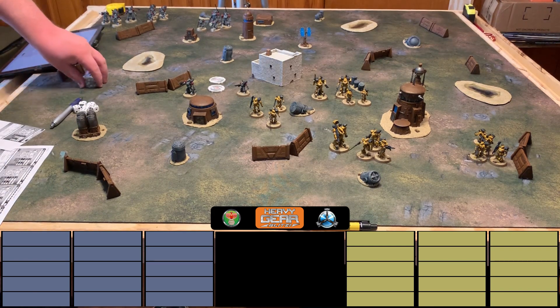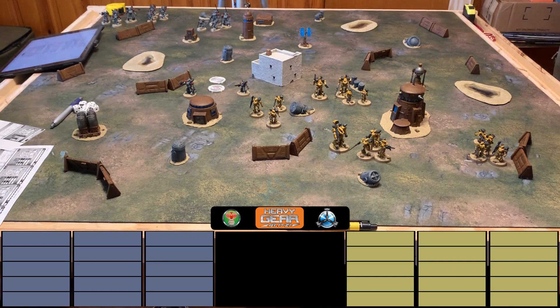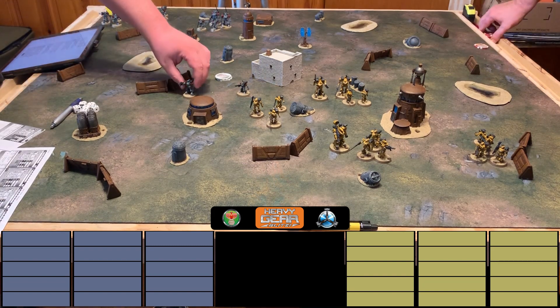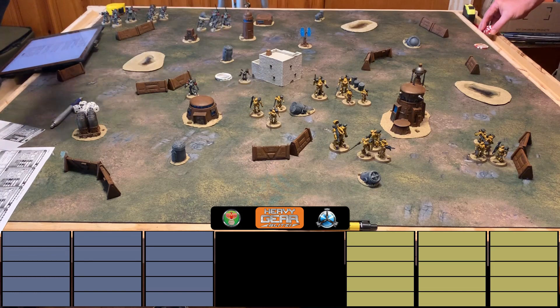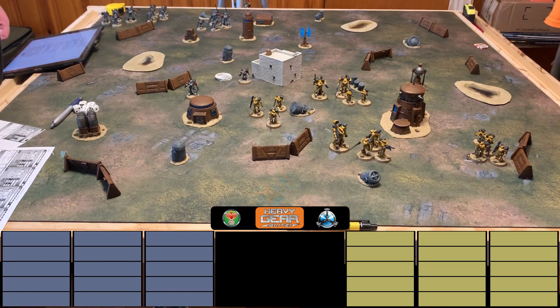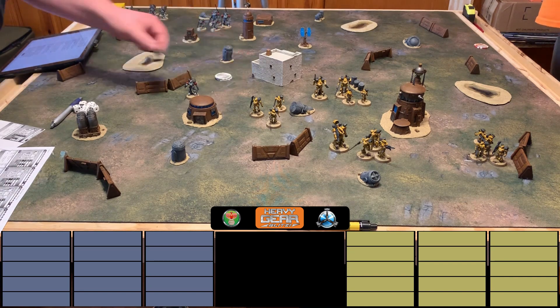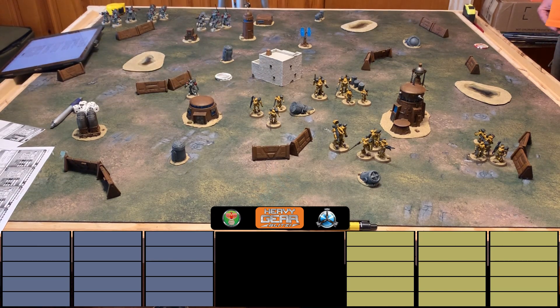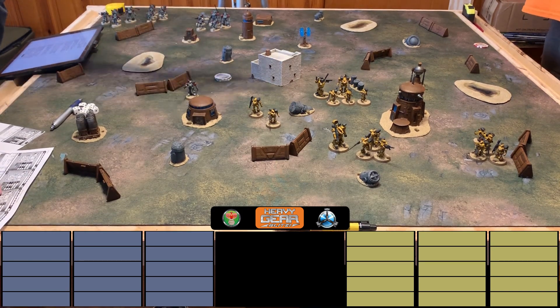Dave picks his fire support group's objective: 'Wipe Them Out.' He targets a group in Nick's army — if reduced to 50% or fewer of its starting actions, Dave scores a point. Against another fire support group it's worth two points. The target group is nominated before deployment. Nick then selects 'Wipe Them Out' for his own fire support group as well — the only objective available to fire support units.